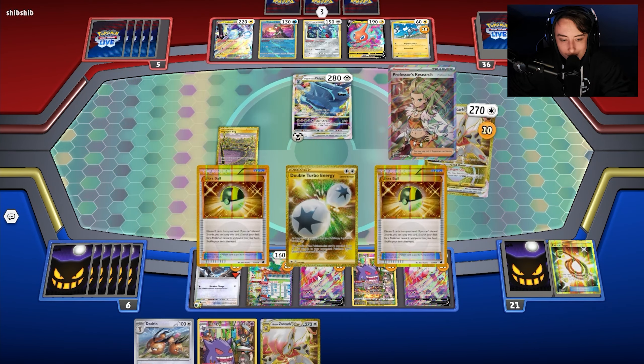If my opponent benches another Glimmora, we just go Radiant Alakazam. We have access to Gengar next turn. Limiting our bench is a little annoying but not the end of the world. There's another Glimmet coming down, but we have the Alakazam for 20 damage. My opponent takes a knockout. As long as we can find an evolution and more damage, we'll be good — Ultra Ball gives us the KO on Glimmora.